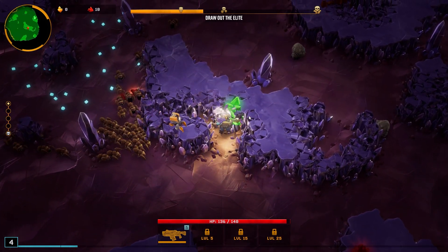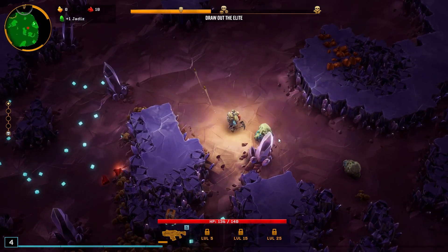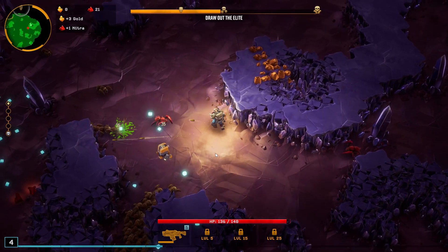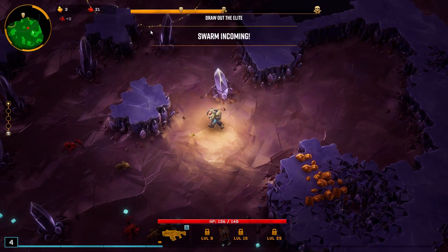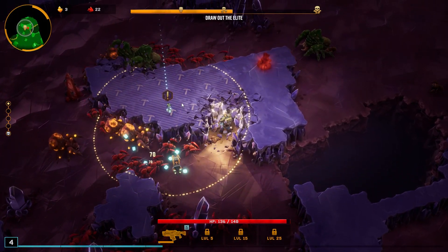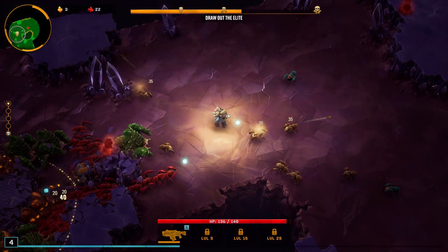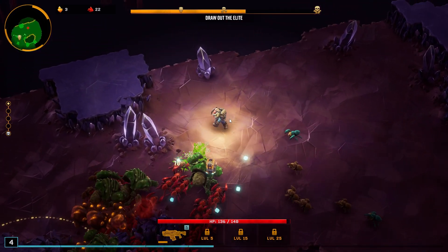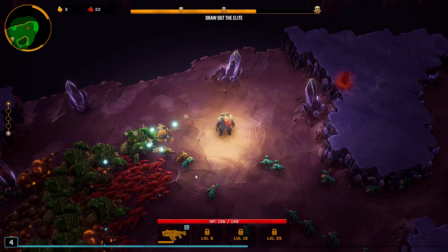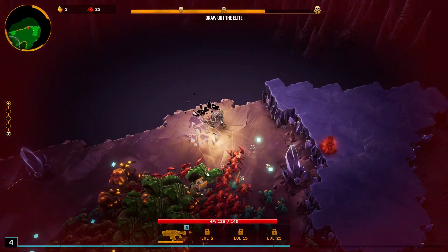We'll mine all that up, get the XP. We've got loot bugs in this, which is pretty exciting to see. Same voice lines as the actual game itself. There's our landing module, and there's the swarm too, so we need to mine out all of this. We might be able to draw them over here and then kind of run around the back side.